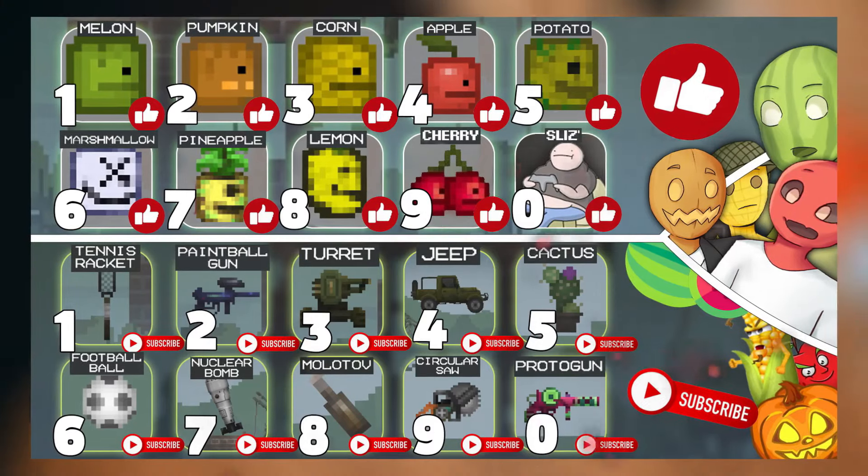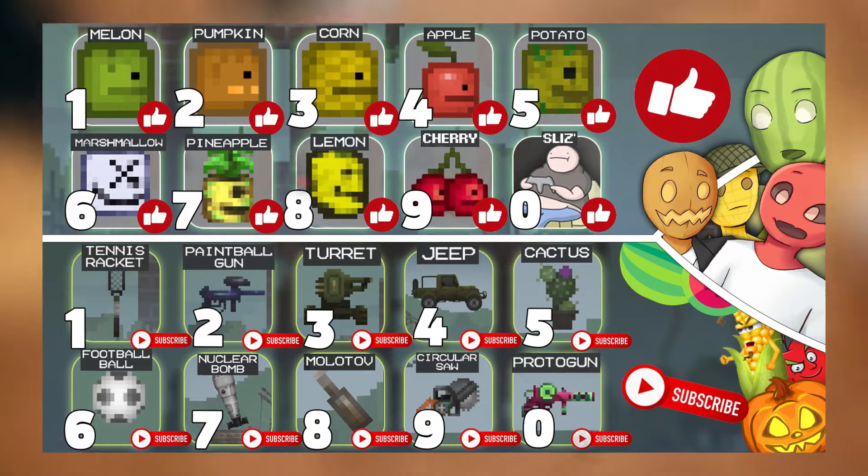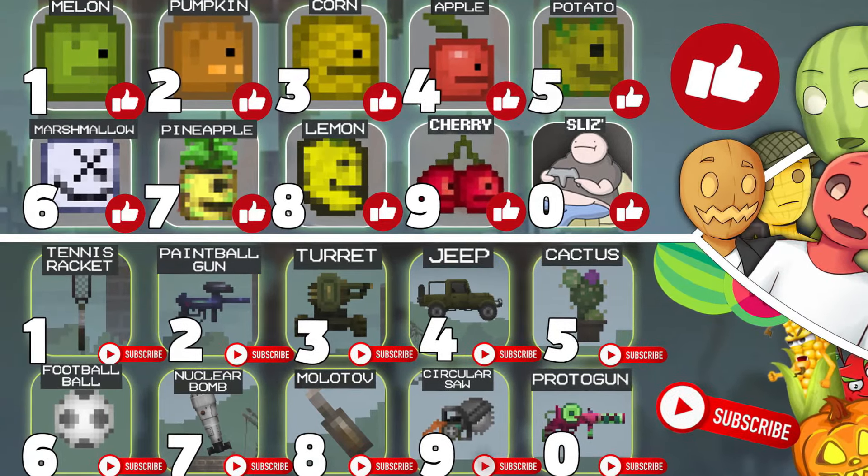It's simple — if your like is number 8 and the last digit of your subscription is number 5, you're a lemon and a cactus. Show your imagination and enjoy the show.